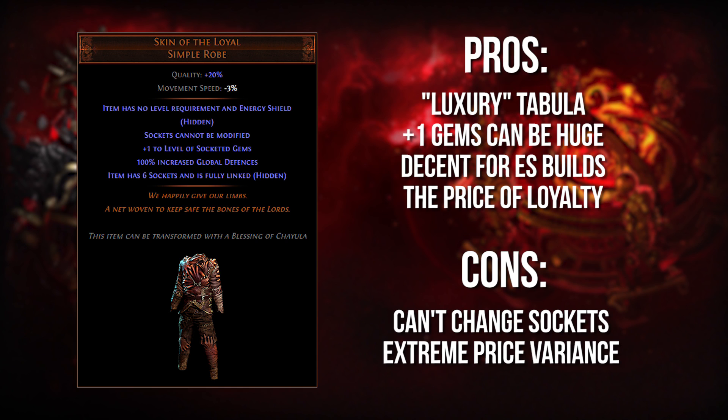It also has a divination card that gives it called the Price of Loyalty. I'm not going to explain this card too in depth because it is kind of quirky and has some interesting tricks to it. But the creator of it, Sergio G, made a whole video about it when it was first coming out. I will try to put that in the description so you can understand why the Price of Loyalty is a really cool divination card that allows for some unique double corruption hunting in a way that you normally wouldn't be able to with any other item in the game.